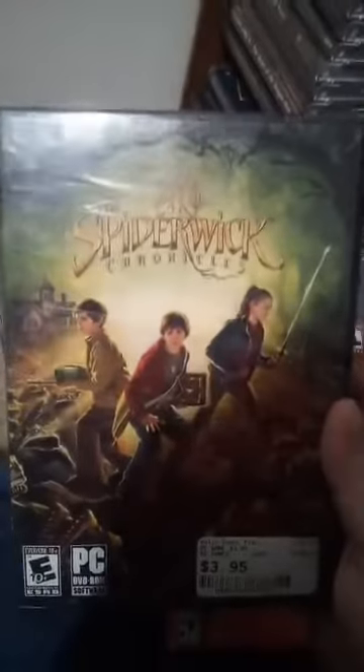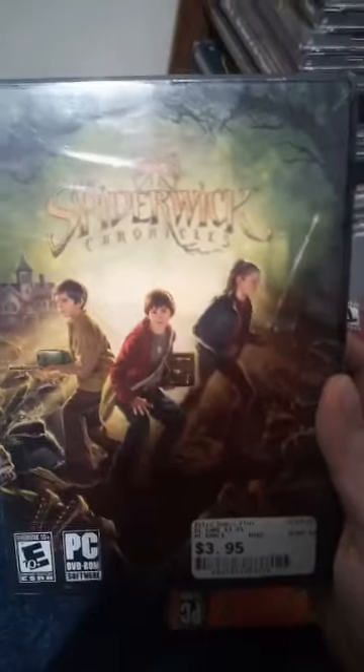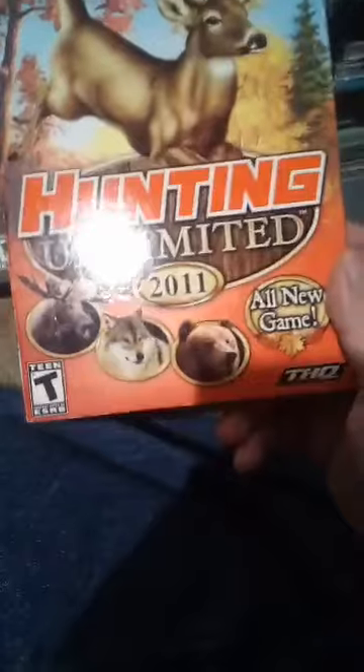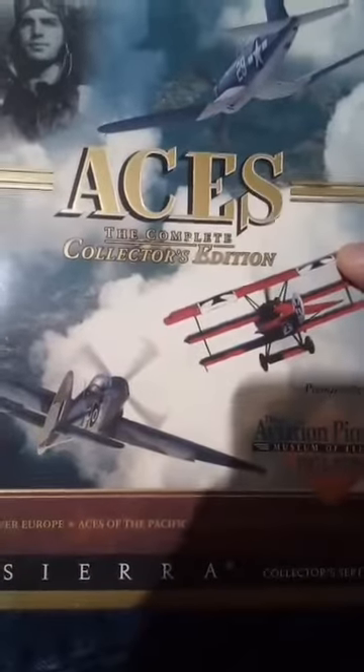This one is still sealed — let's see, that's the Spiderwick Chronicles. Followed by one of my faves — Hunting Unlimited 2011, come on, gotta go for them bears, gotta go for those trophies. Big box — Aces: The Complete Collection, one of the Sierra games, which is awesome. And that takes care of one section.